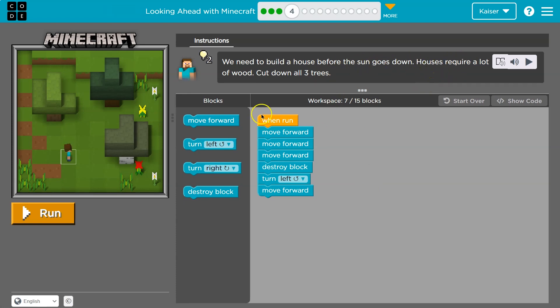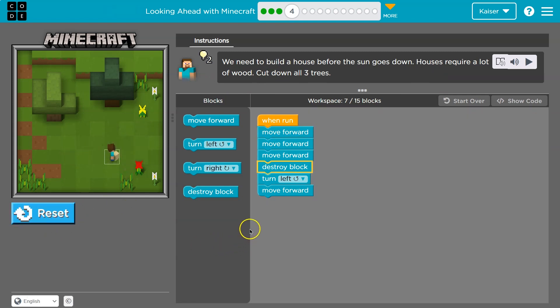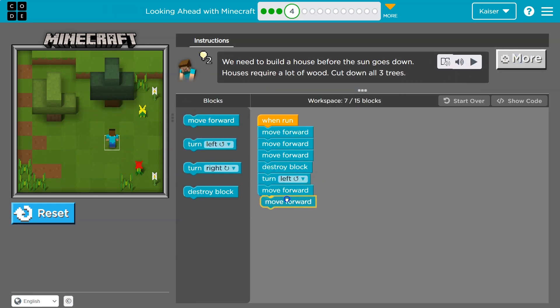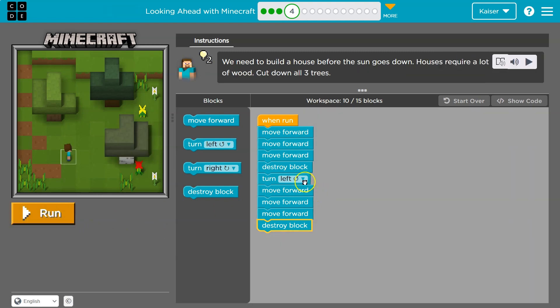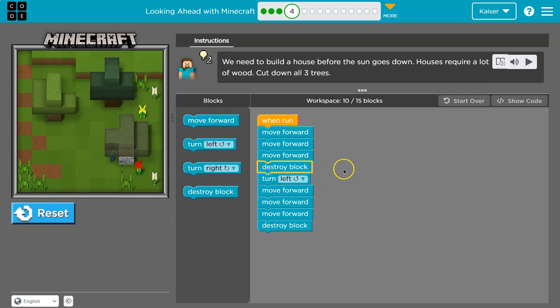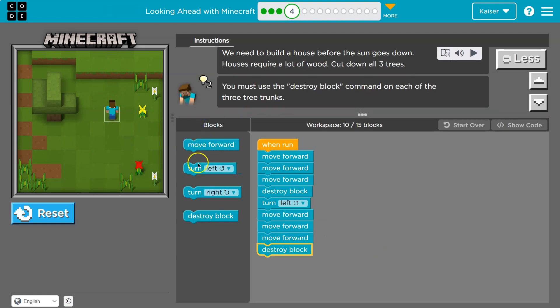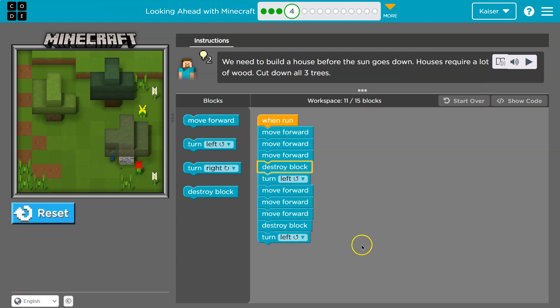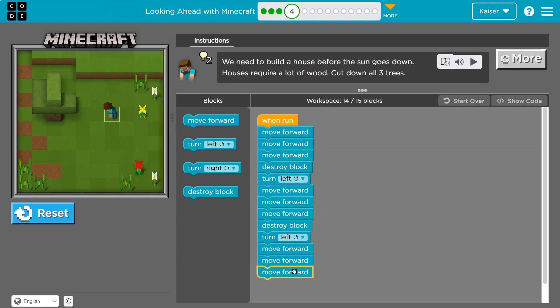We need to build a house before the sun goes down — they require a lot of wood, so cut down three trees. I can use up to 15 blocks. It's so much easier to test something and be wrong early than to get to the end of the program with a hundred blocks and have one minor detail to find. So I just add a few blocks and hit run to make sure.